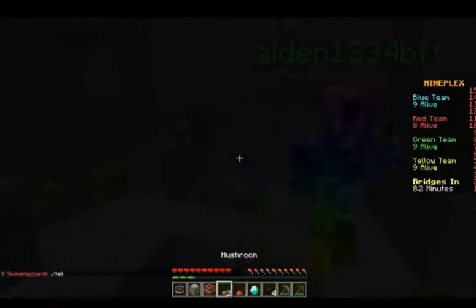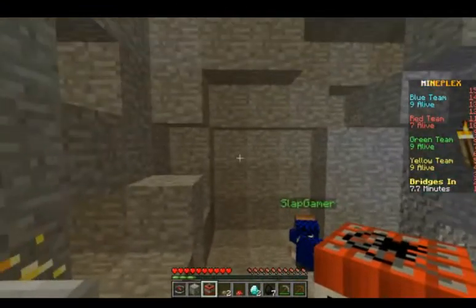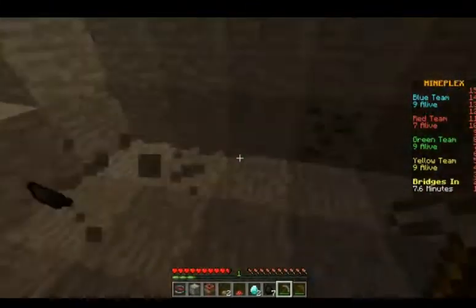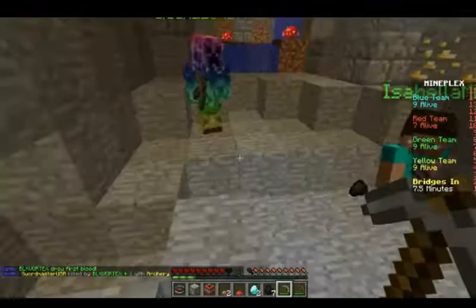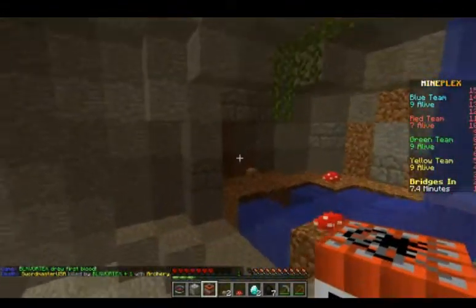That dude doesn't have an iron pick so hopefully he just goes away — it's useless bro, go away! I'm gonna throw TNT. Bye! Oh, I got two diamonds — I can make a sword! Let's go down here. Somebody almost — don't step in the water by the way, water hurts you. That dude is totally dying. I got stuck in the water — the TNT did some damage.